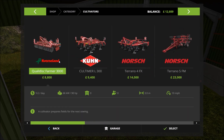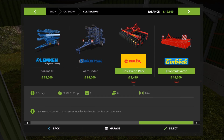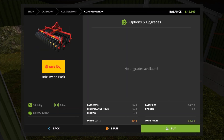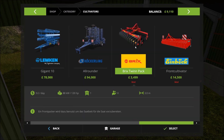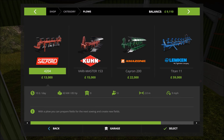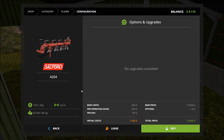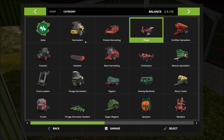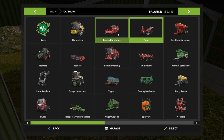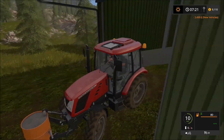So cultivator — we want that. I'll go for the front cultivator there — I'll just buy that. Plows — I'll go for the self one up there. Don't have enough money. Thirty thousand pounds is a rip-off for a plow, so we won't buy it — we'll have to lease it unfortunately.